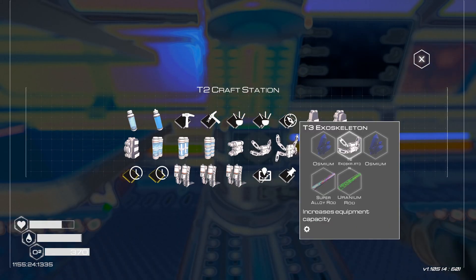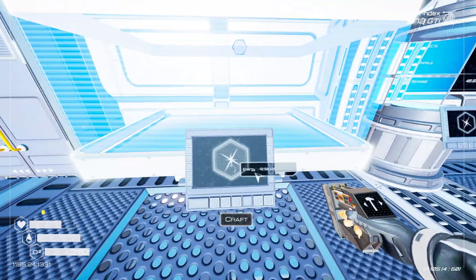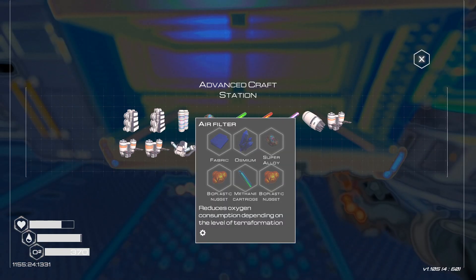Now, we want to make the tier three exoskeleton today, and even more importantly — it's not in this one, but that's where the exoskeleton is. We do need methane. We do need a gas extractor.